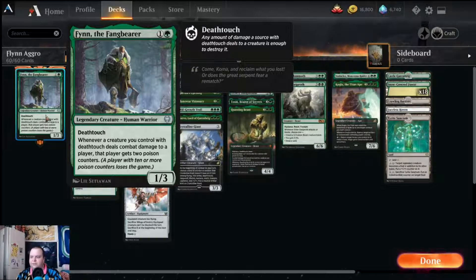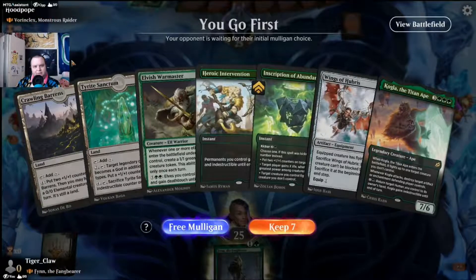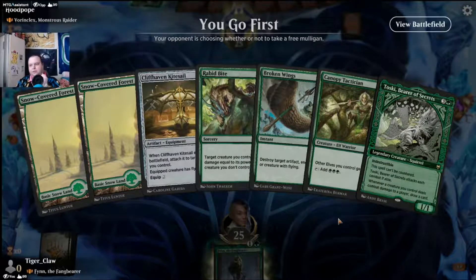Finn the Fangbearer death-touch mono-green stompy aggro — let's do this! Game one against Vorinclex, Monstrous Raider. Opening hand has Bright Hood Pope and Vorinclex — this is 100% a mulligan. We can keep the next hand; let's hope we draw a few more mana or maybe another deathtouch creature. One of our one-ones would be nice.